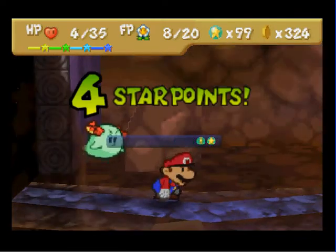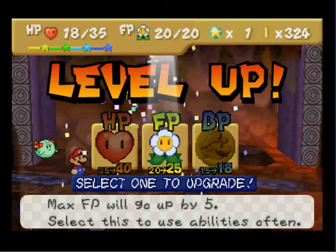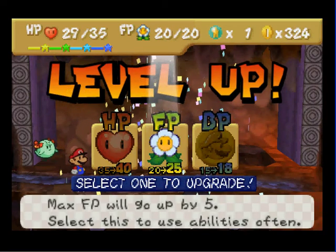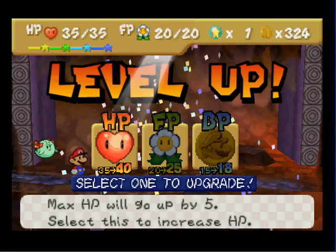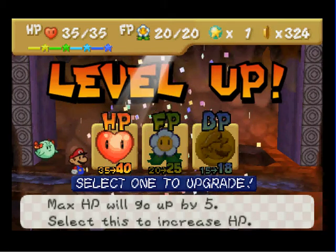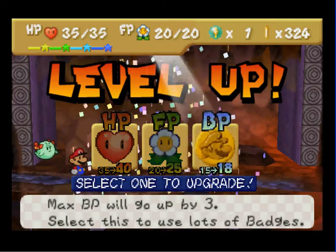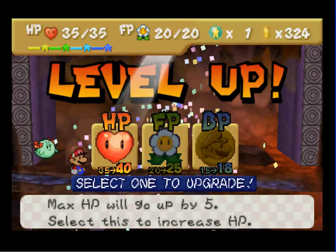Let's use all the FP we can use, because we're going to level up after this fight anyways. There we go. This is going to be a tough one. HP or BP - either one. Normally I would take HP. I need BP for badges, but I'm going to take HP. BP can wait.